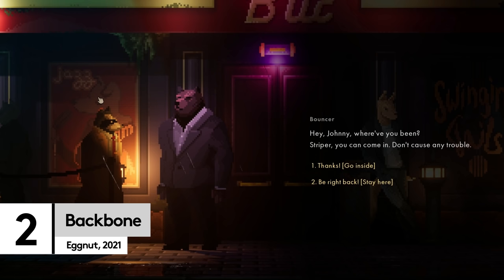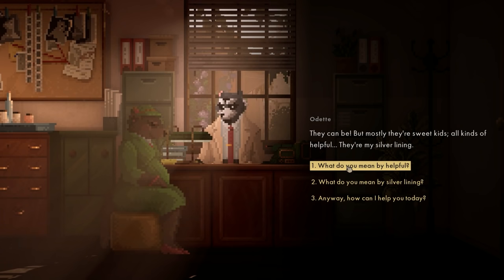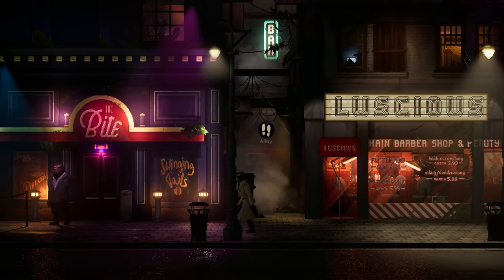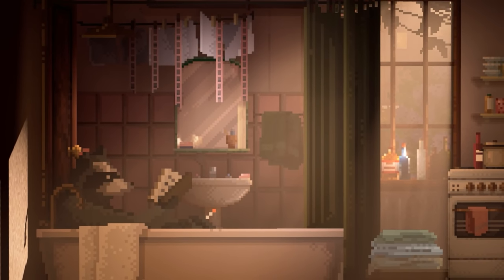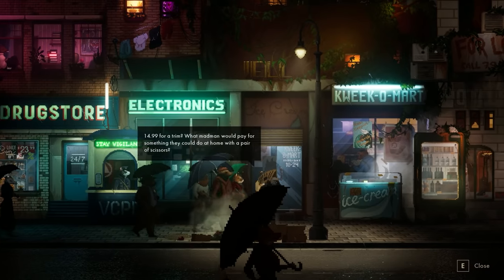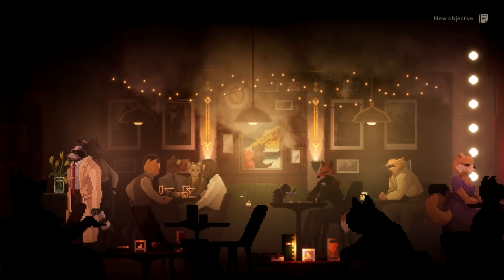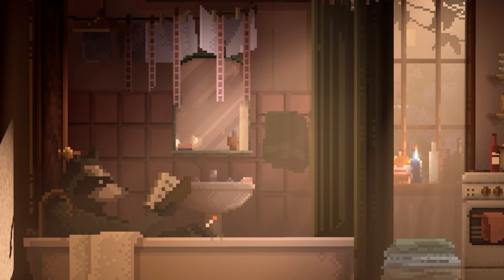Backbone has all the makings of the perfect detective noir: a no-nonsense trench-coated protagonist, a dark and twisting mystery to uncover, and a dreary but — we have to say — stunning backdrop of fogged city streets and neon-lit bars. But Backbone goes one better. Playing as raccoon detective Harold Lota, you must explore dystopian Vancouver to uncover its secrets. It subverts the genre in delightfully dark ways with a gorgeous pixel art style and an unforgettable soundtrack that you'll be saving to your Spotify library by the time you wrap up.